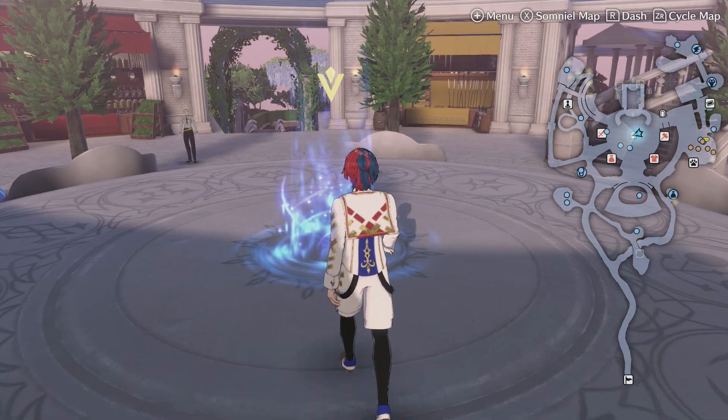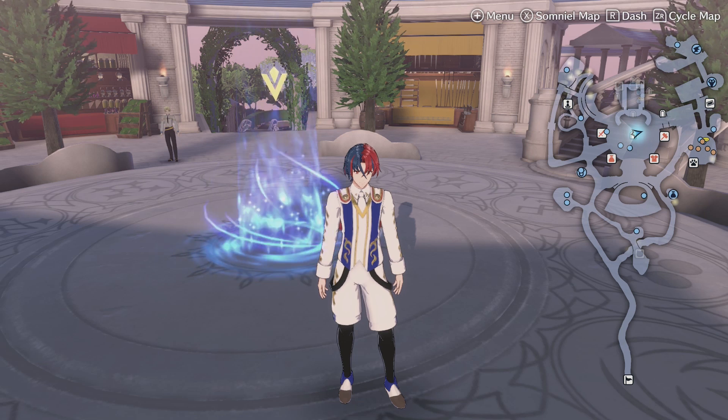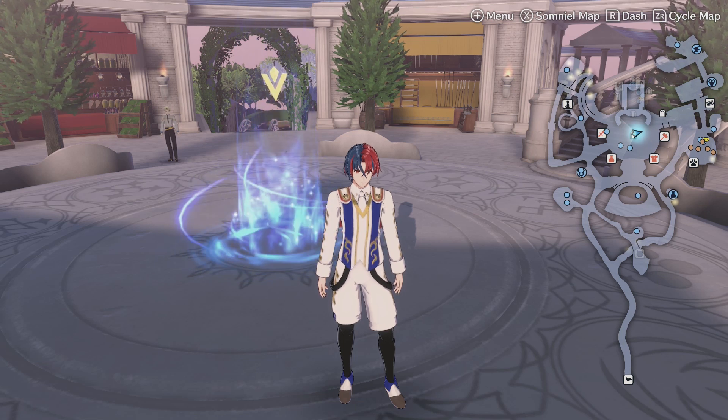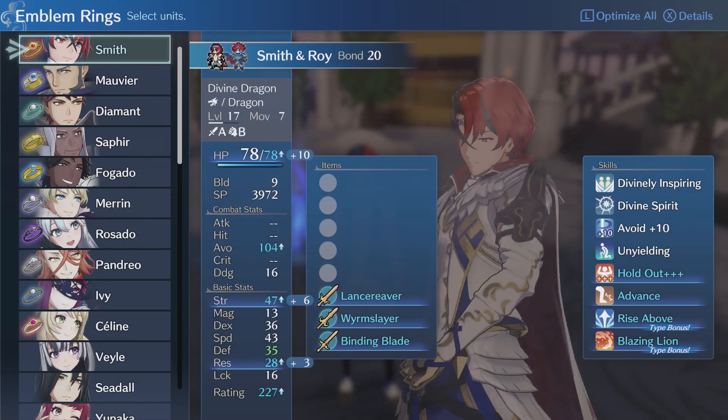What's up everybody, it's Smith here from GamersHeroes.com, and I've got a quick guide for you in Fire Emblem Engage on how to increase your bond level limit with your emblem rings past level 10. Now when you start off, every emblem ring you get caps at level 10.